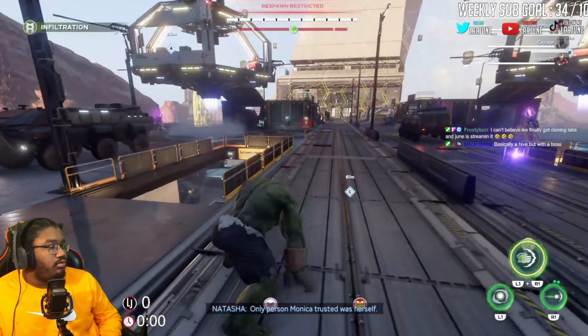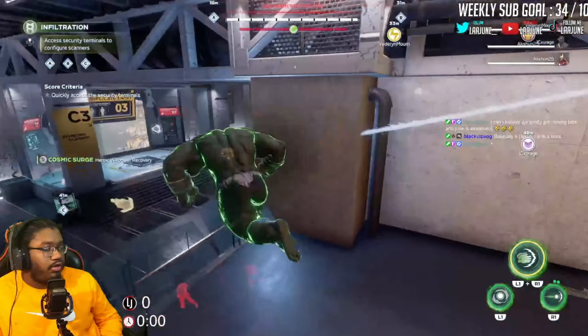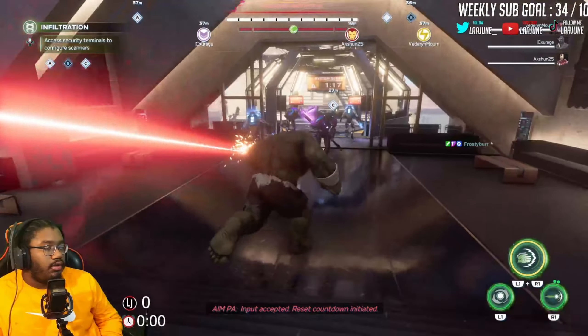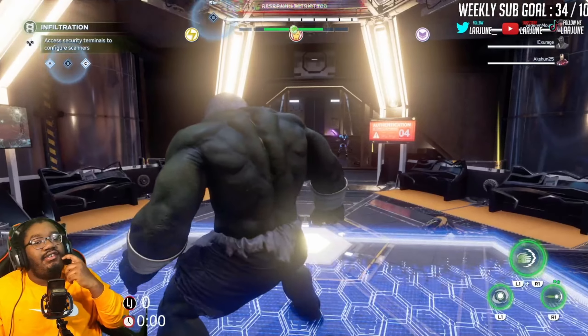Once you're loaded into the second area — if you have no communication with your team, this will be very difficult. But if you do have communication, it will be very easy and a breeze. There are three consoles labeled A, B, and C. There are two people that will be on A and B on the left and right side. Whoever's the strongest will go to C — they'll be at the bottom by themselves. And the last person will be defending A and B from the hackers, which is a very important role.